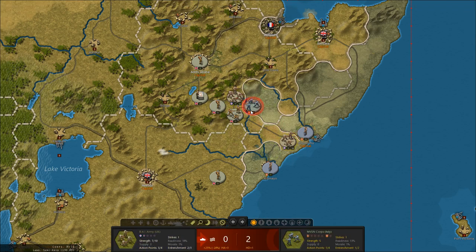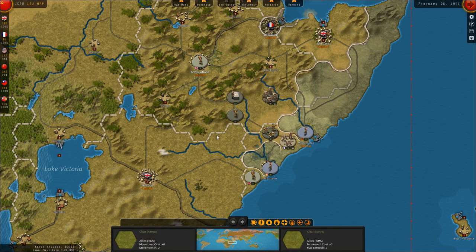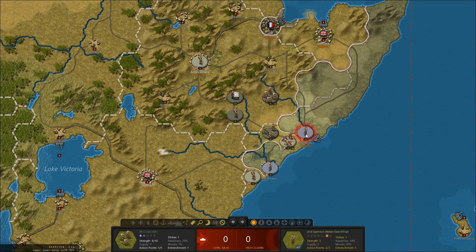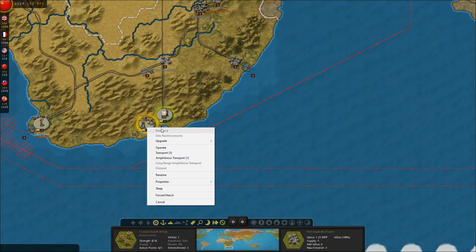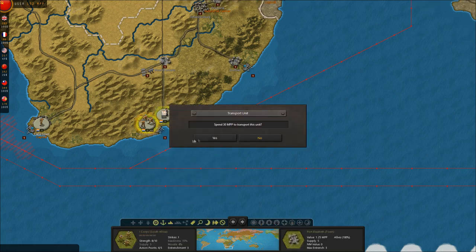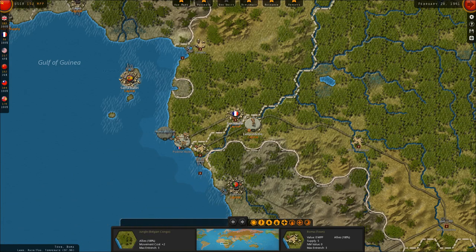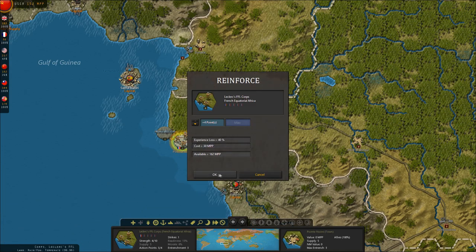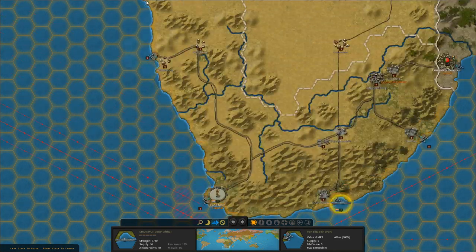Mogadishu is the capital of the Italian forces in East Africa. Italian East Africa is largely doomed — the one remaining strong Italian Corps was just destroyed this turn. Mogadishu will probably fall next turn or the one after. We attacked it with a corps to reduce their fortifications slightly, since infantry attacks do reduce fortifications. We'll put these guys on transports and move them to Free French territories, building up the Free French forces near Pointe-de-Nord.